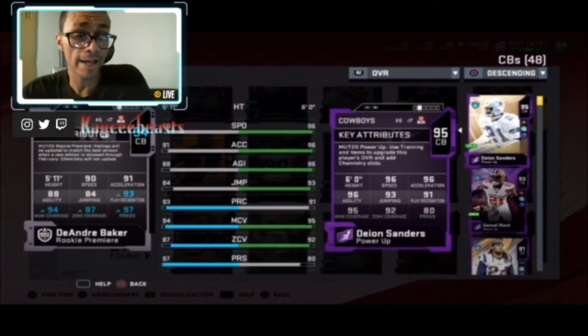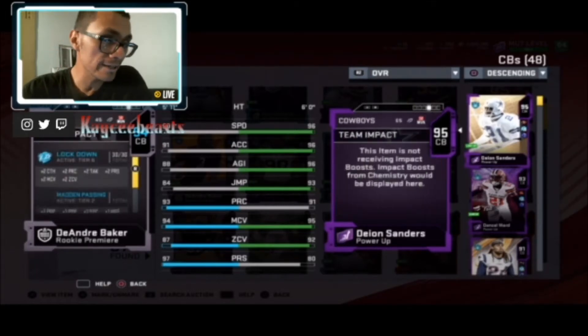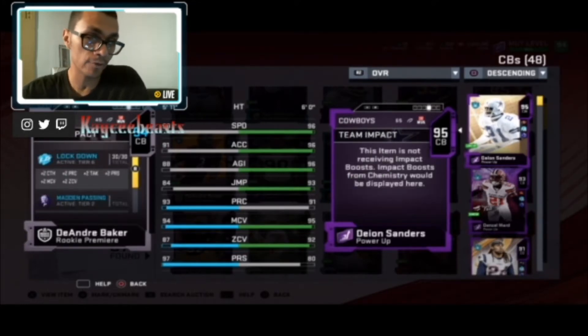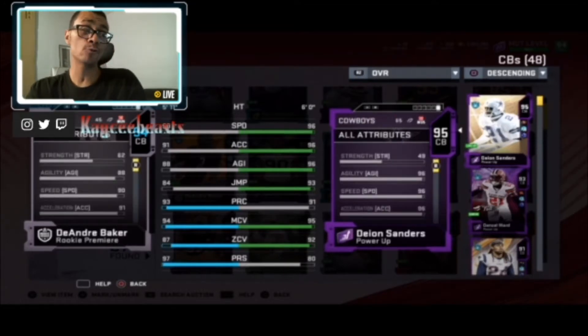This card is coming in with 90 speed, 91 acceleration, 88 agility, 84 jumping, 93 play recognition, 94 man coverage, 87 zone coverage, and 97 press.